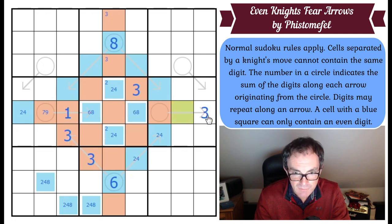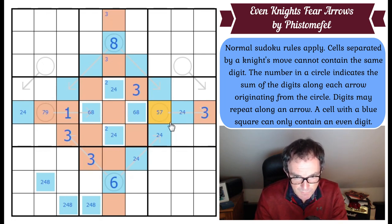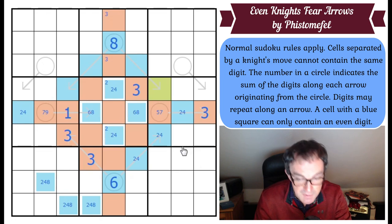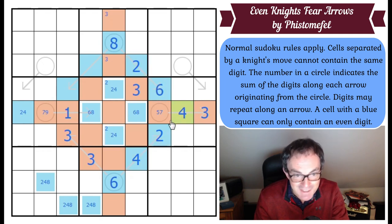We know the parities now. Three is most certainly odd, so this is the last even digit — two or four. We therefore know this is five or seven. This square is even and it can't be two or four, so this square has to be six, because if it's eight we'd have to put zero here. So this is six. This is two. This is four. This is two. This is four. This is two.